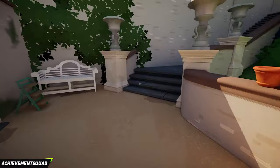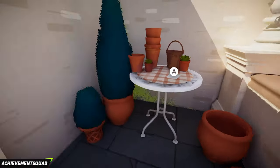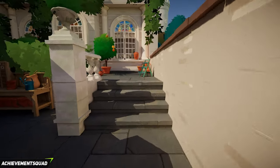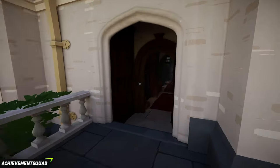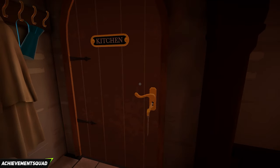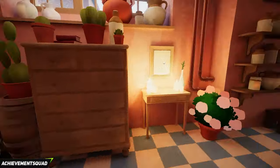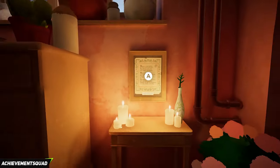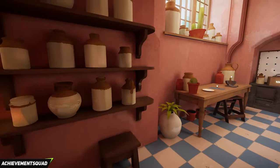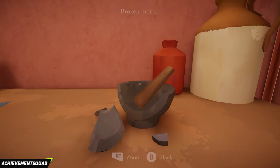Head back up the stairs and directly in front of you on the table is a letter from Grace. Make your way back into the house: go up the big stairs, take a left at the door, and go back through the door opened earlier. Open up the kitchen on the right and head in. Directly in front of you look at the Glowing Blessings poster. Turn around and find the cooking book on the table, then the Dartmoor lecture pamphlet, the broken mortar to the right, and the note on top of the kindling box.